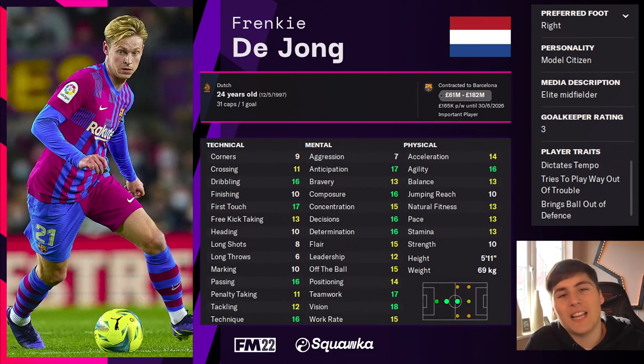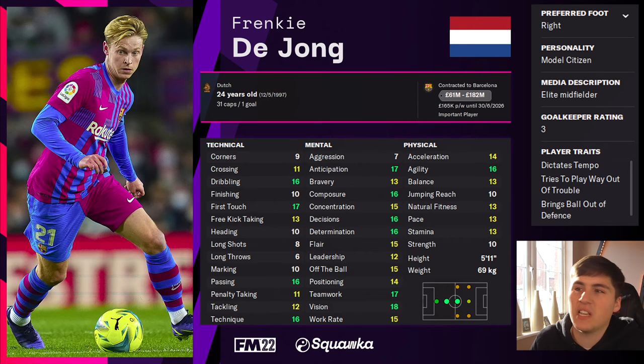Staying with world-class talents, someone you probably wouldn't associate as a number 10 is Frenkie de Jong. But attribute-wise he fits the enganche role very well. Technically strong in dribbling, first touch, passing, and technique; and mentally, de Jong is among the best for this role — anticipation, composure, decisions, flair, off the ball, teamwork, vision — all strong, along with a really strong agility rating. His trait of dictating the tempo would work really well, and although he's not a traditional number 10, de Jong could be one hell of an option.